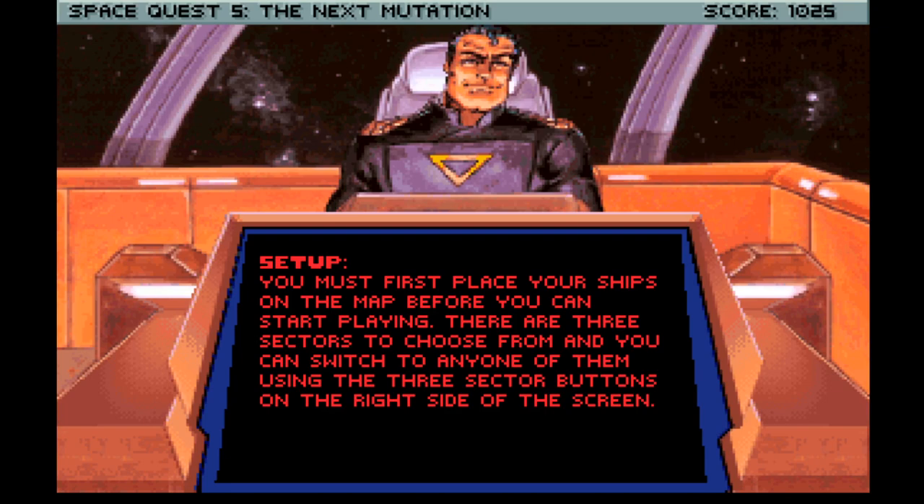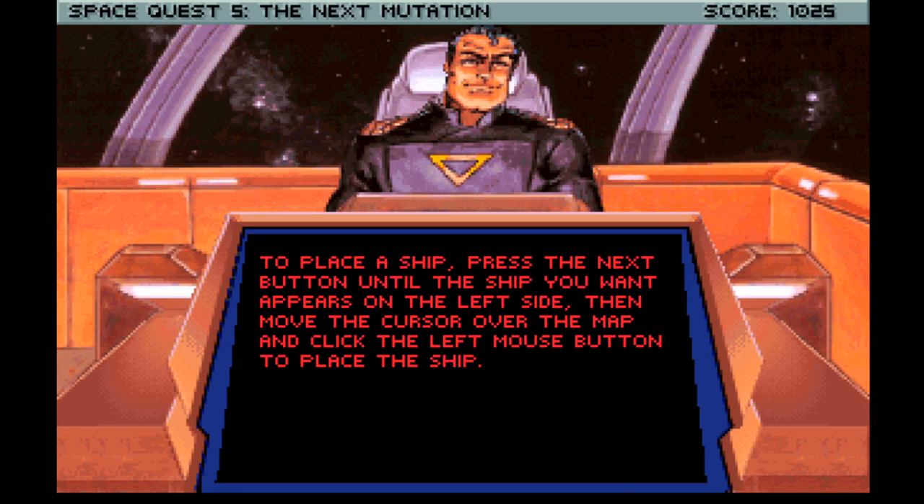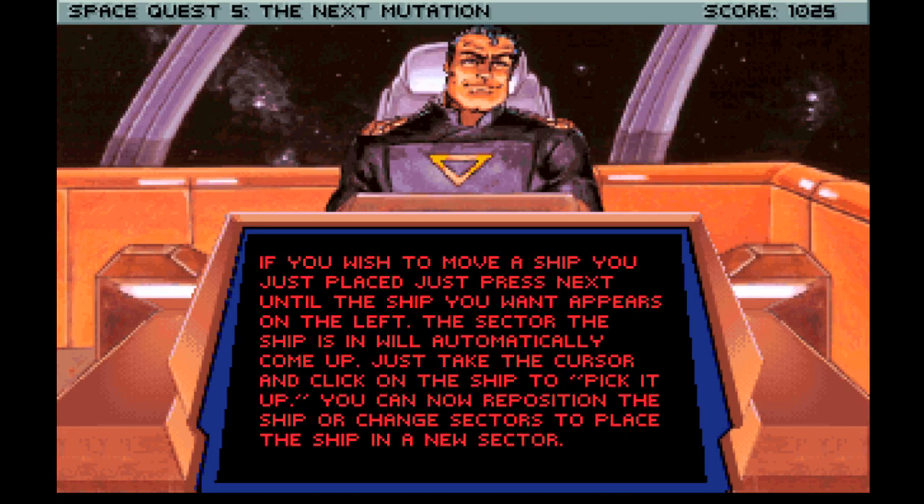You must first place your ships on the map before you can start playing. There are three sectors to choose from and you can switch to any one of them using the three sector buttons on the right side of the screen. Any of the four ships can be placed in any of the three sectors, as long as they do not overlap another ship and do not extend past the borders of the sector. To place a ship, press the next button until the ship you want appears on the left side, then move the cursor over the map and click. If you wish to move a ship you just placed, just press next.